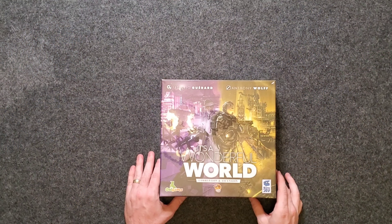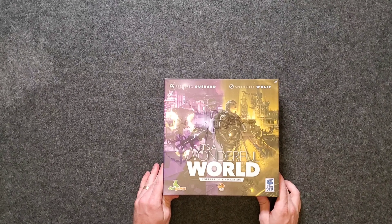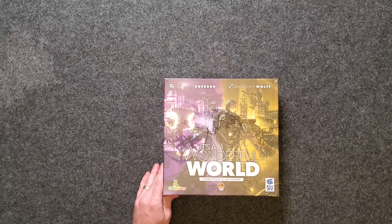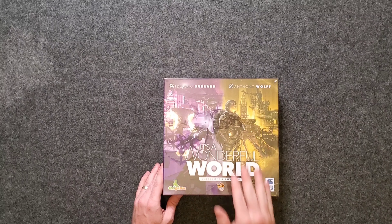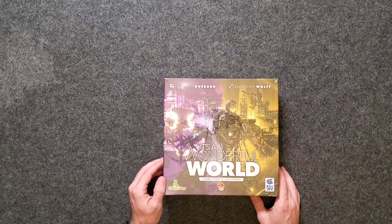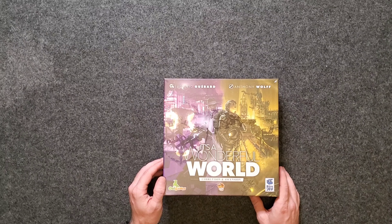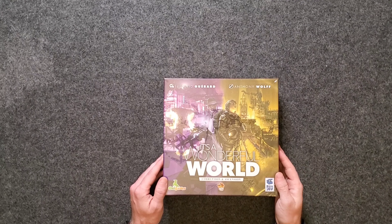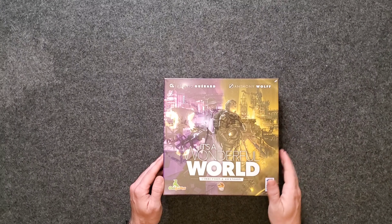We're going to take an overhead view. There you go — you can see the front cover of the box with the familiar dual-sided artwork, except instead of a red and blue look, we have purple and yellow. It looks like we have some mobsters, gangster kind of stuff going on on the purple side, and maybe some kind of military space exploration or something of the sorts going on on the yellow side.